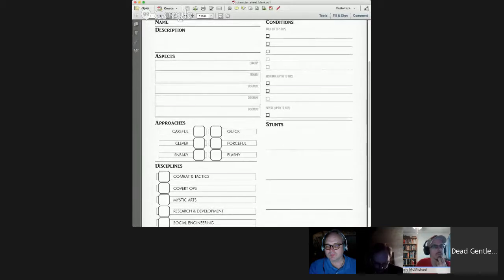Aspects: we've got blocks here for five of them. You only need one to start the game, but it's helpful to fill out all five. For playtesting we'll already have pre-generated characters. If you're creating from scratch, your first and primary required aspect is your concept — and we've got little tags here to tell you what kind of aspect it should be.